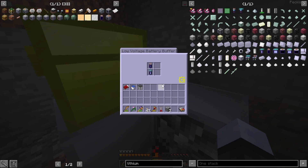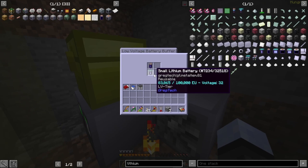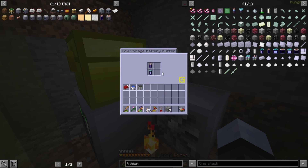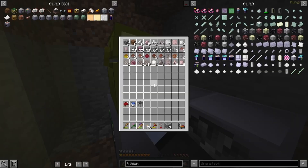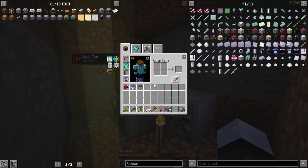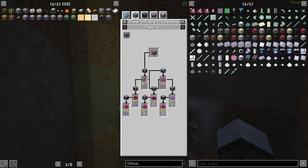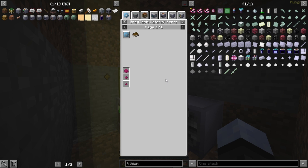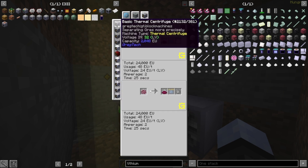Upgrading machines will have to wait until next episode, because this is what I wanted to get done for this episode. Between episodes I might make some more small lithium batteries — like four or five — so I can always have one charging. Next episode I think we're going to upgrade a bunch of our machines, maybe get an actual ore processing setup going. There's this whole process — we kind of need a way to use these. It's going to be macerate again, then centrifuge. We're going to want an MV macerator. Can we make a thermal centrifuge? I don't know. Anyway, we'll look at this next episode.